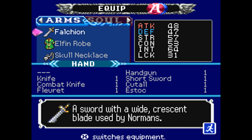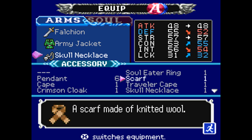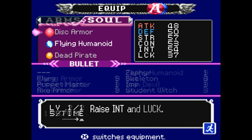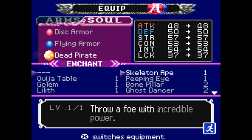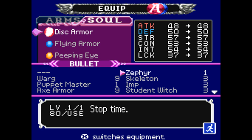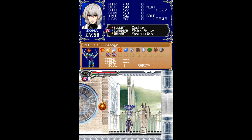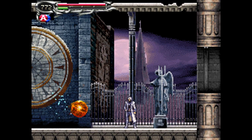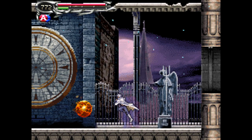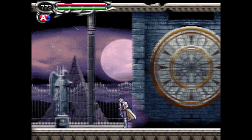We got the Zephyr ability, which allows you to stop time. And don't forget to switch back all your equipment. If you want good strategies, I'll post another video if you really want good strategies on these bosses. Anyway, this is the Zephyr Soul ability — it just pauses time and allows you to kill enemies, but it's not really very useful because a lot of enemies are immune to it.